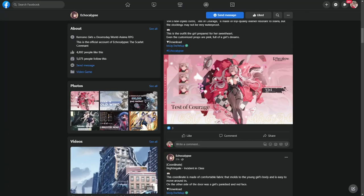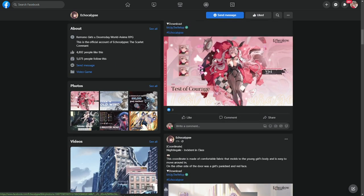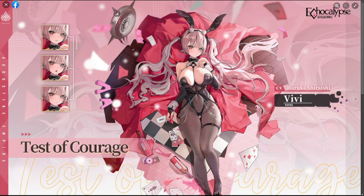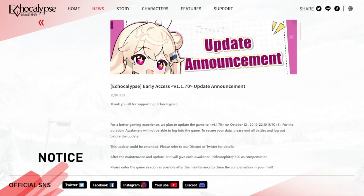Hey everyone, welcome to Echocalypse. We're going to be talking about the SSR selector, but before that, let's go through the new skins. This one is for Vivi and the other one is for Nightingale — Nightingale's is an older skin while Vivi's is the new one they're putting out. I'm eager to get this one but I'll have to think about it for a while.